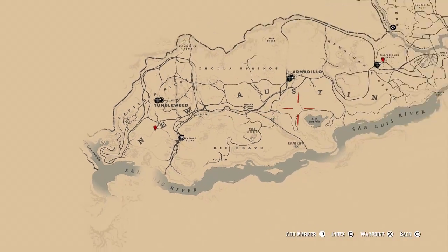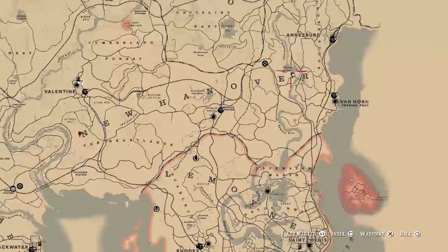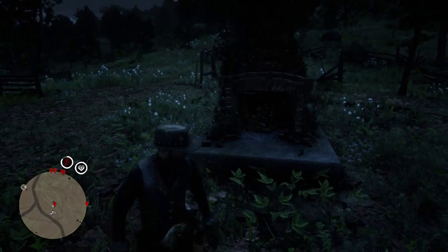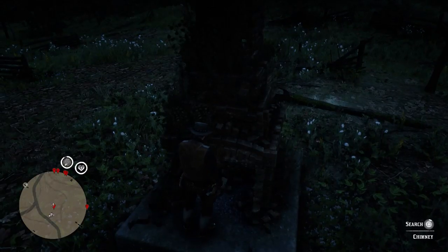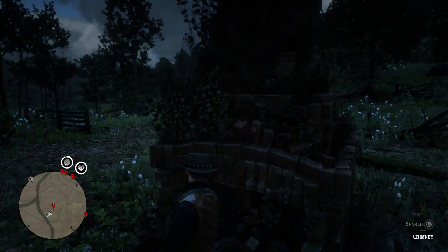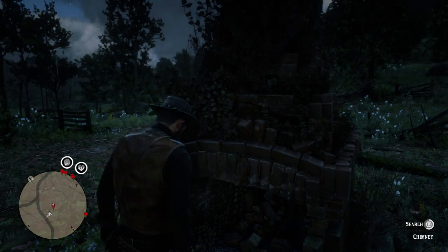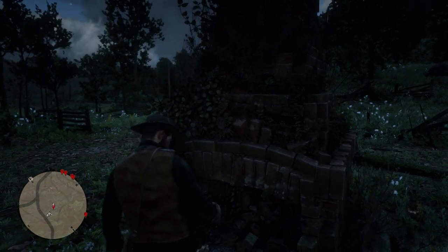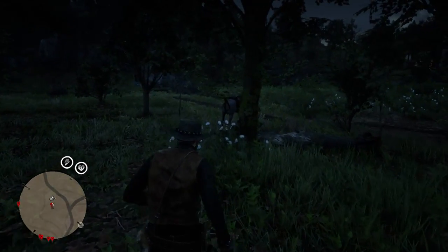It's time to get into the exact locations. We'll be starting off with the one by New Hanover, in between the E and the R. The first thing you're going to want to look for is a chimney like this, but no house around it. You want to go up to it and search. He's going to put his hand underneath there and pull out a golden nugget. We get a small jewellery bag first — search again — and there we go: golden nugget. One out of six. Let's get on to number two.